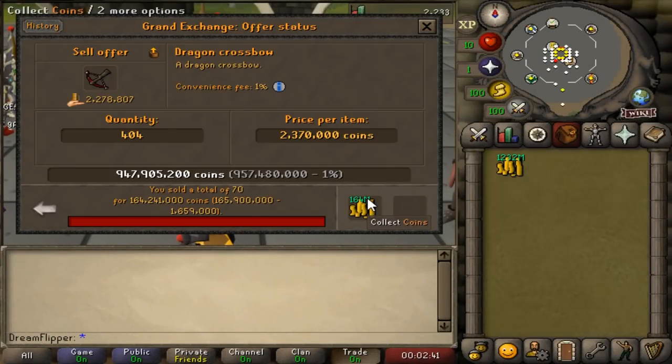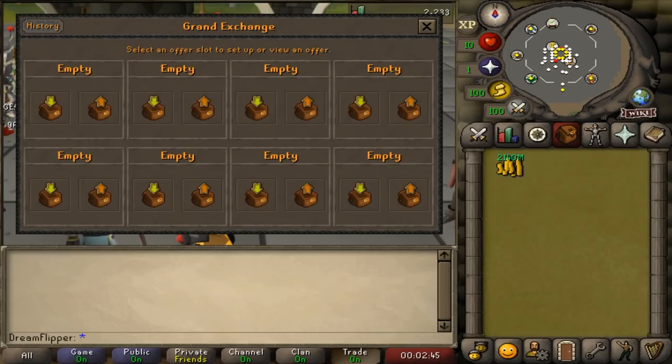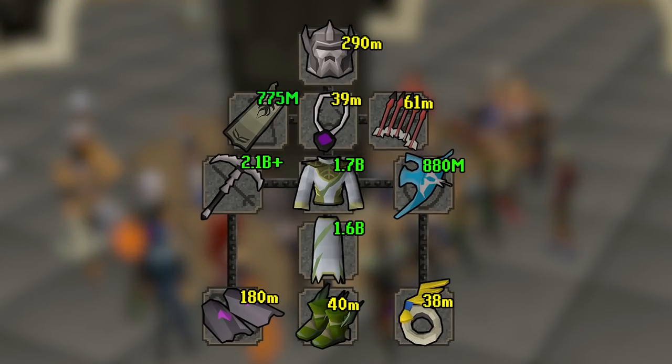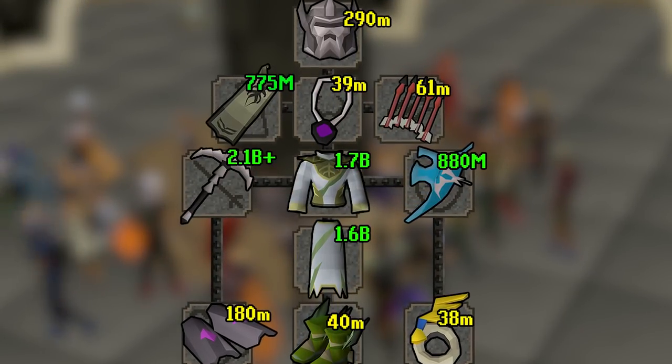Good morning everybody and welcome back to another episode of my flipping series. In the series I'm trying to earn the most expensive gear for every item slot in the game, so pretty much we're trying to earn the biggest possible flex that I can show off at the Grand Exchange in the history of this game.